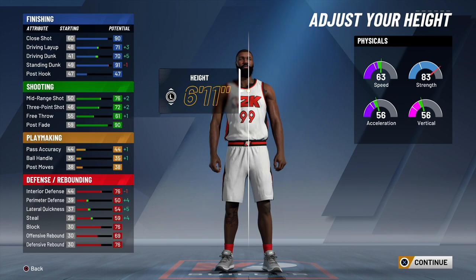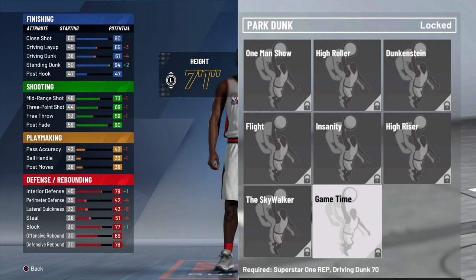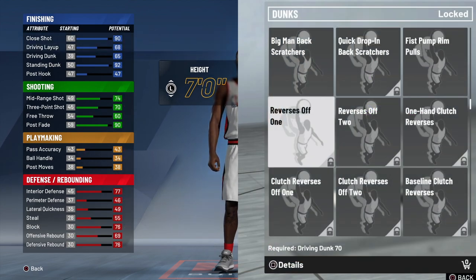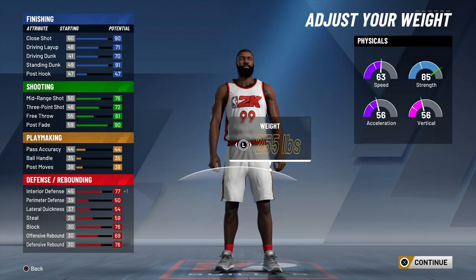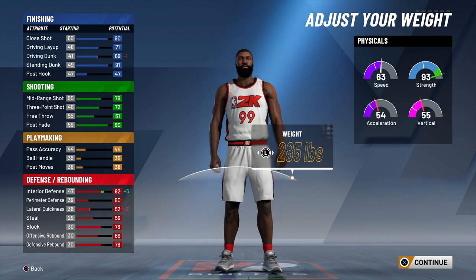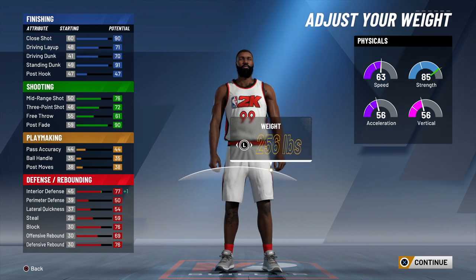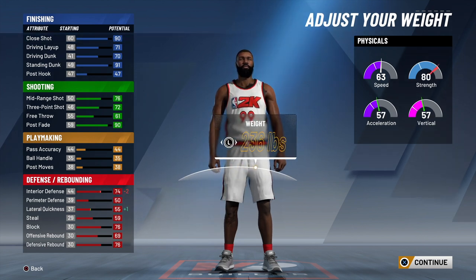As you can see your driving dunk is still a 70, and that's a major key in this build. Because when you have a 70 driving dunk and you get it to 95 or 99, that's gonna allow you to get the park dunks, the big man contact dunks. So you want that. We said 6'11" on the height. As far as the weight, I took the weight all the way up because you see what it does to your strength and interior defense — it's giving you the buff and the bonus in your interior defense as well as your strength.